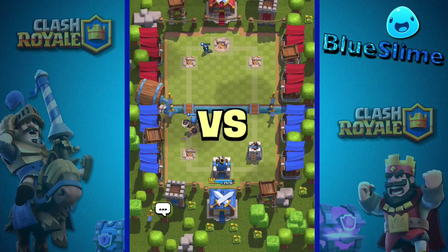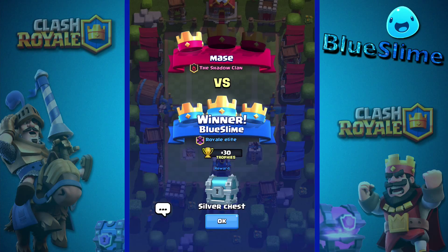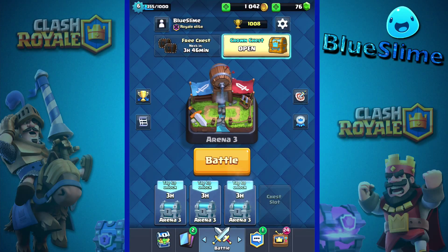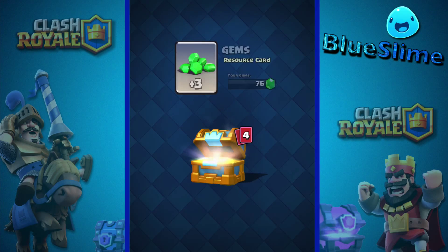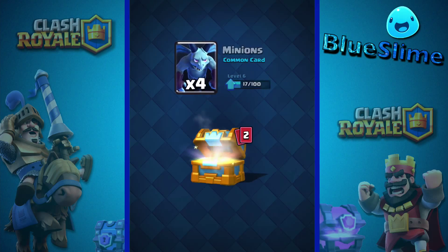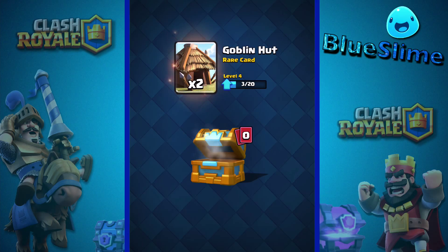There we go, just won it — nice three-crown right there. Silver chest. Collect all three crowns and perfect crown chest! Let's open it — come on, something good please. 134 gold — I'll take that any day. Three gems, two arrows, four minions — I love minions. Nine bombers, yes — we can upgrade them, that's awesome! And two goblin huts — dang it, I really wanted an epic but oh well.